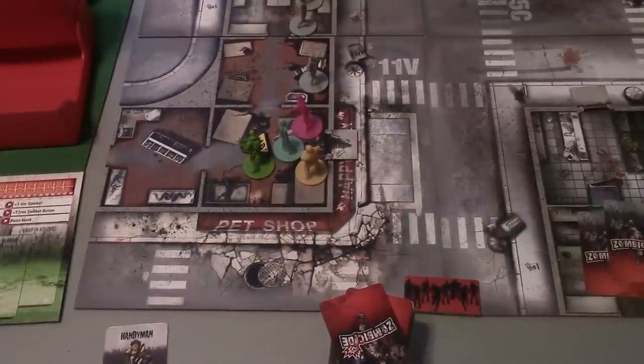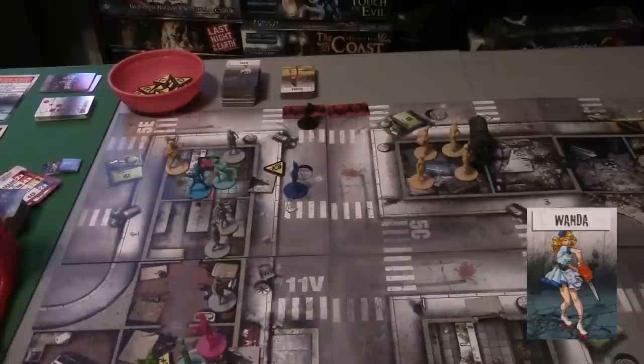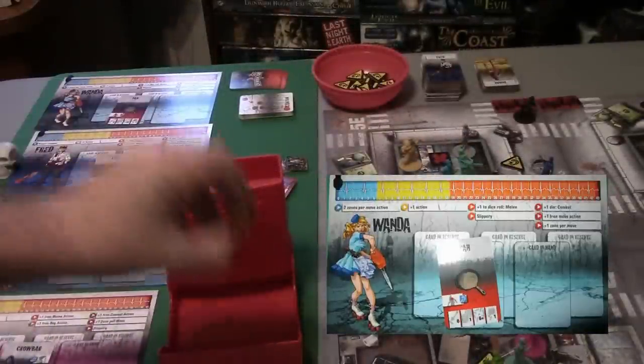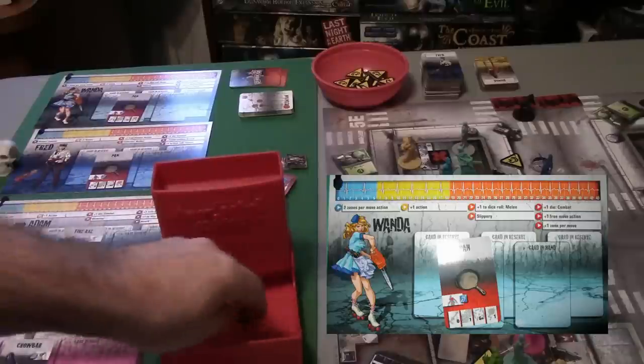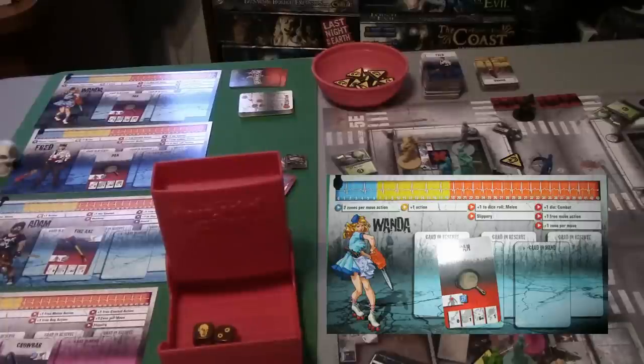Last but not least, Wanda is up in the streets above. She comes into the room. For her second action she takes a swipe at the zombie with her frying pan. She rolls a five — but wait, frying pans require a six, so she failed. She rolls again and gets a one. We have a real problem. We should have had Julian shoot across there with his steady hand ability, but we didn't. So we're going to take a point of damage next turn with either Wanda or Adam.